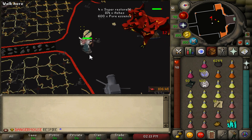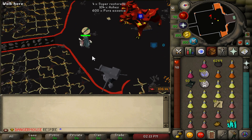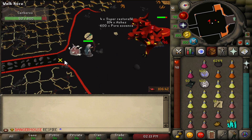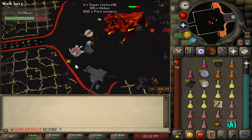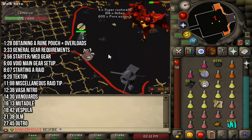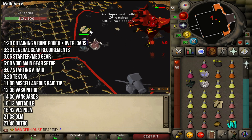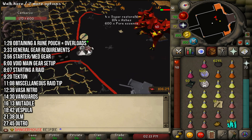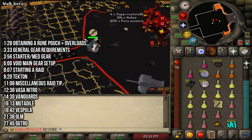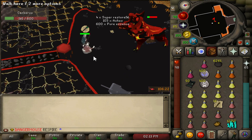What we're doing today is a raids guide — how to kill all the bosses in raids and do the Olm fight at the end. Right now I'm just killing Cerberus for a slayer task for the intro. On screen you'll see a table of contents of all the bosses in the raids, the Olm fight, gear requirements, and gear setups I suggest.